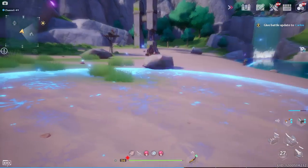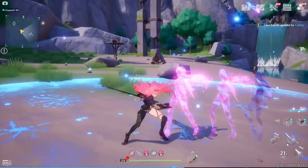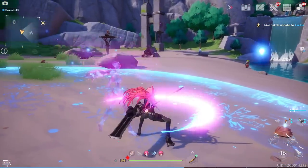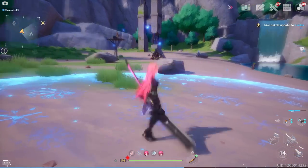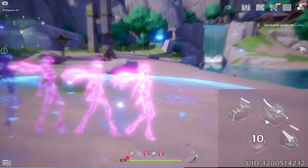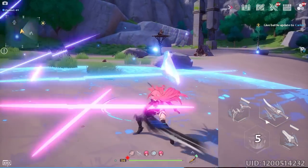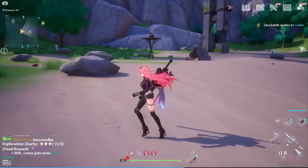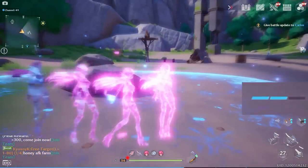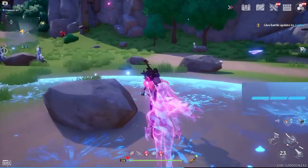If you do attacks, it decreases from around 30 to about 25 dashes. The way I like to think about it: for every second the frost domain is out, that's one attack. So when doing rotations, I can look at the timer, track five seconds, and know I have five dashes left before the domain disappears. That's how I manage it.